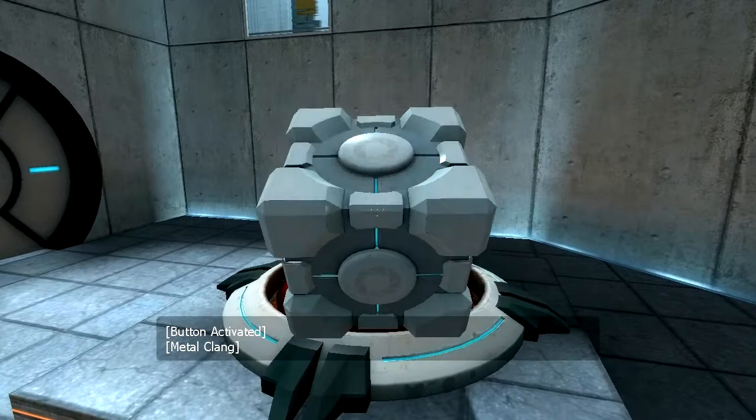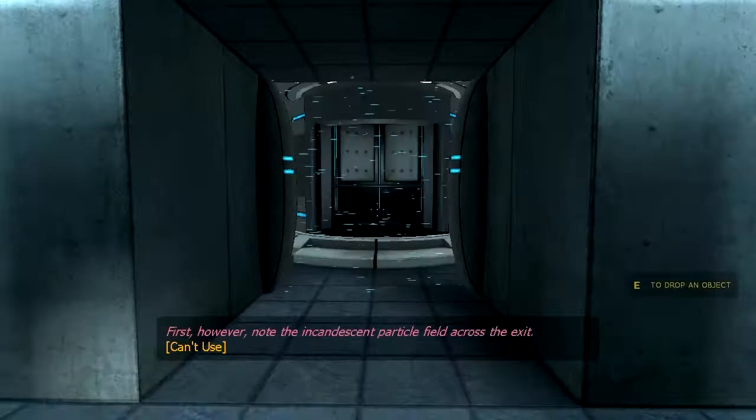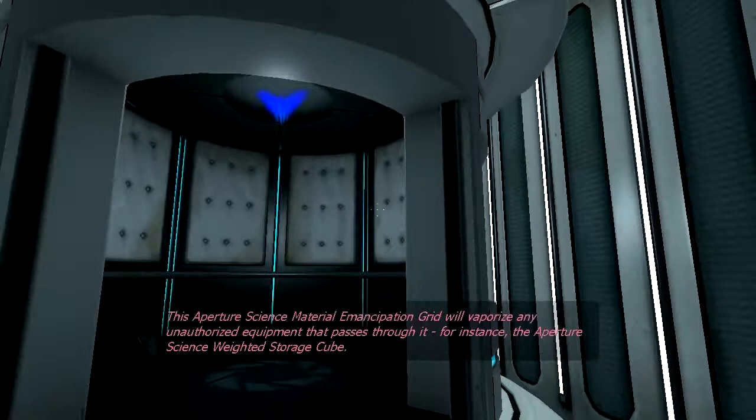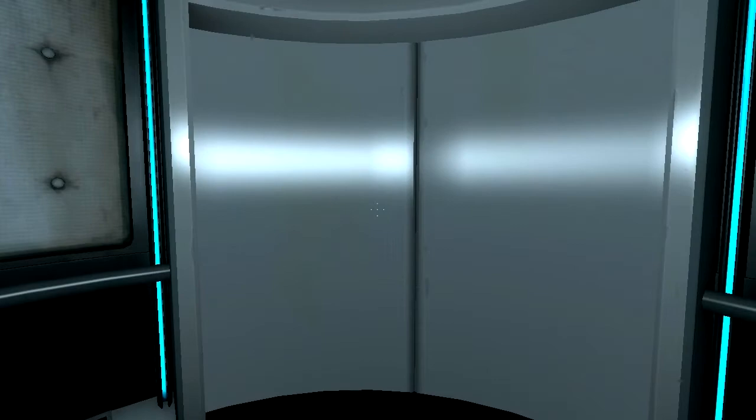Please proceed into the chamber lock after completing each test. First, however, note the incandescent particle field across the exit. This Aperture Science Material Emancipation Grill will vaporize any unauthorized equipment that passes through it. For instance, the Aperture Science Weighted Storage Cube. Seems legit.